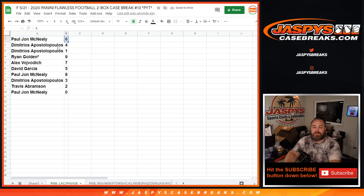PJ McNeely with 6. Dimitri with 4 and 1. Ryan Golden with 9. Last Spot Mojo. Alex Wojvodich with 7. David Garcia with 5. PJ McNeely with 8. Dimitri with 3. Travis Abramson with 2. And PJ with 0.